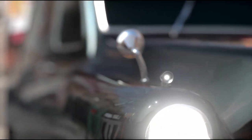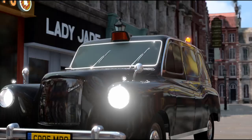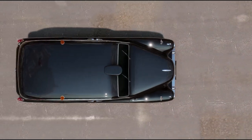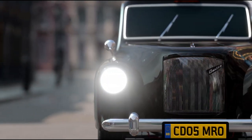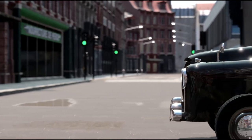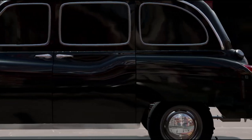Hey guys, it's Triz here, formerly known as MrJackingTripleZero, back with Automation the Car Company Tycoon Game. What you're seeing right now is one of my latest builds called the Austin FX4 Expedite Taxicab. This is a near-replica of the 1962 Austin FX4 Taxicab, which is one of the most prolific taxicabs in the world, made in the UK. This particular cab was a limited production variant of the FX4, designed to pick up passengers and drop them off at their destination in record time.